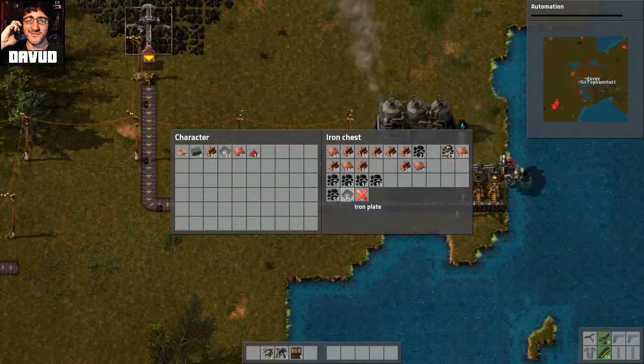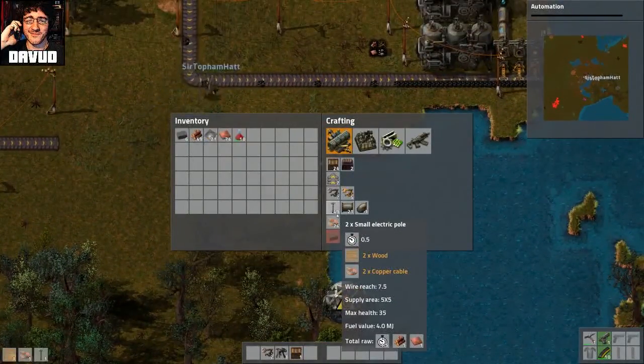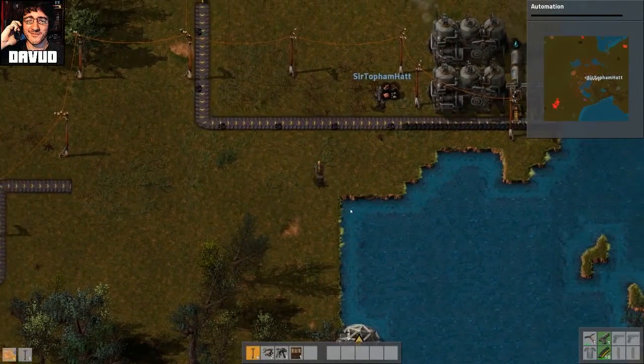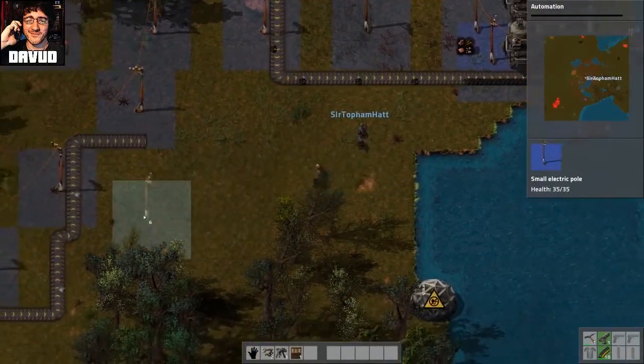There's some in the chest. Iron plates. Alright. I'm coming. Okay, so I'm just going to power the lab and then that'll let us start researching stuff. Oh yeah, where did you want this drill? It replaced the stone one.